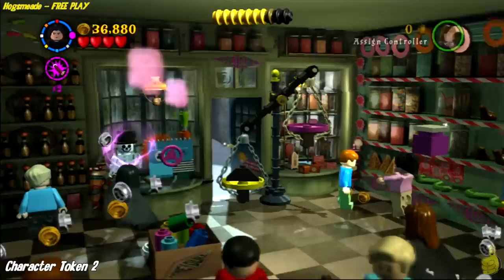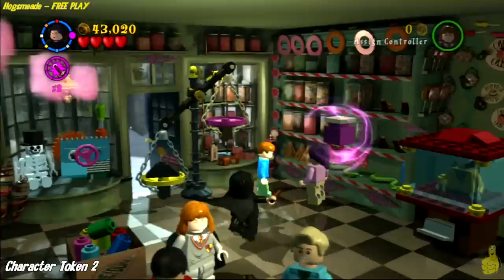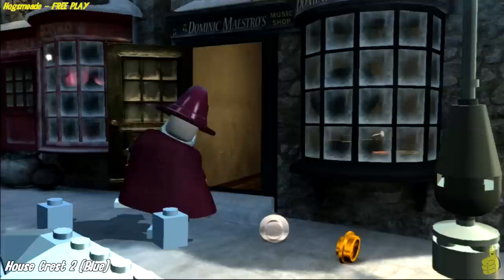It kind of reminds me of putting a quarter in those machines back in the day and getting one of those plastic eggs — you'd open it up and it was just a sticker or a piece of bubble gum, really only worth about three cents. When you're ready to roll out, there are a bunch of studs in there, but use Leviosa to lift that weight and tip the scales the other way, then head to the top of the screen.